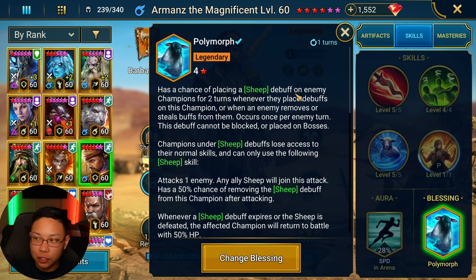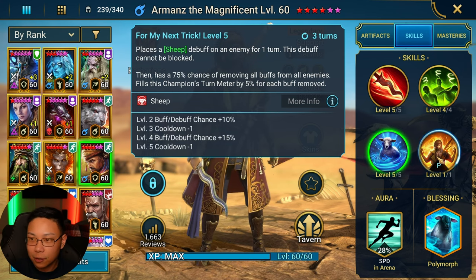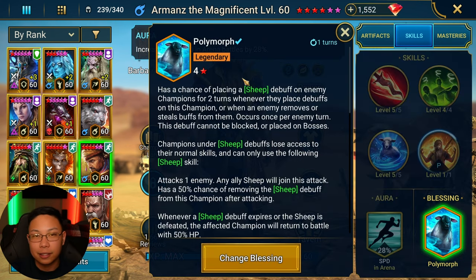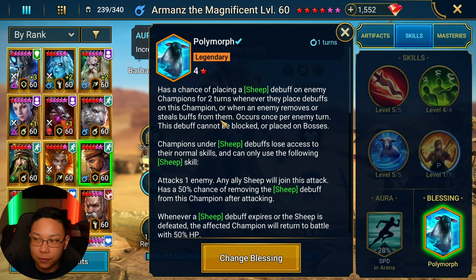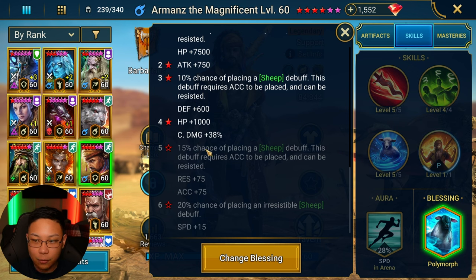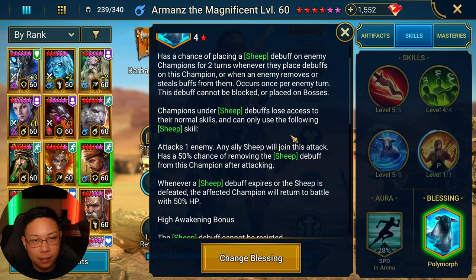For blessings, I went with Polymorph. It has a chance of placing a sheep debuff on an enemy for two turns whenever they place debuffs on this champion. So 'placing' is a key word — remember he places sheep on an enemy. If he were to try to do this on somebody with a six-star blessing for sheep, and they have high accuracy higher than my resistance, then I could potentially get sheeped myself because I'm trying to place a sheep debuff. It's a 15% chance when he has the five-star blessing. It requires accuracy and can be resisted. I went with sheep just to be able to sheep more, because when it does work in your favor — let's be honest — it works in your favor.